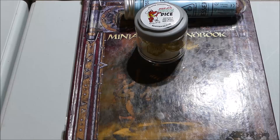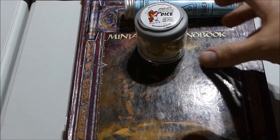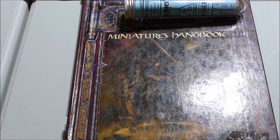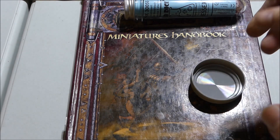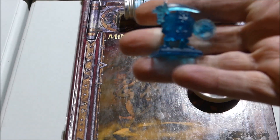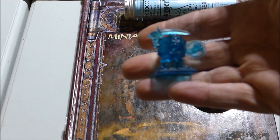Hey everybody, Rivers here, and I just want to show off some stuff I picked up this weekend. Start with the Pizza Dungeon Dice, which I already opened. It comes with a fig from Reaper Minis, and it is a 20-sided fighter.